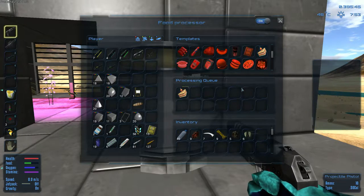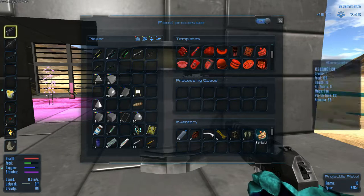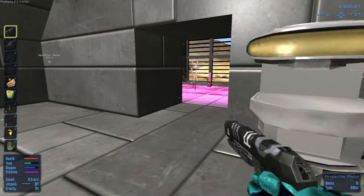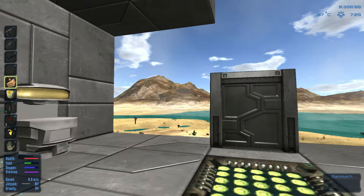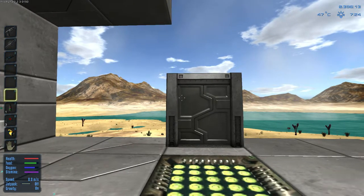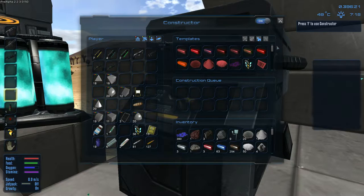That's worth it, let's do it. Each oxygen bottle does 202, so you need about two and a half bottles to fill up on oxygen. Let's eat some wonderful space sandwich — look at that, did pretty good. With some yummy fries, boom, we're full! That's crazy.